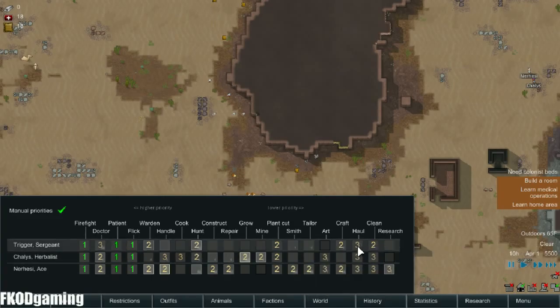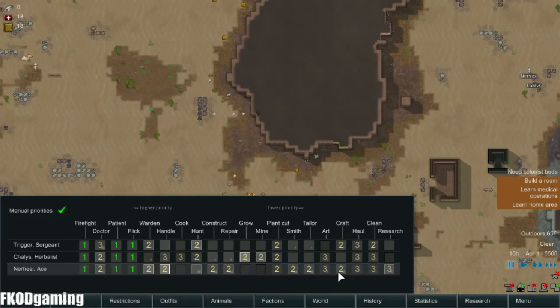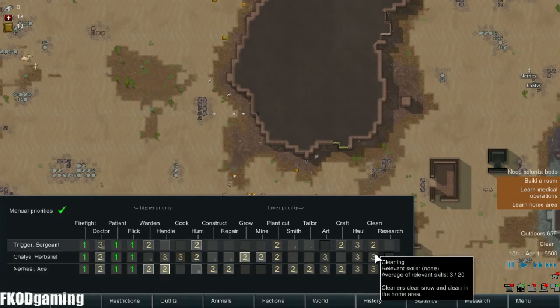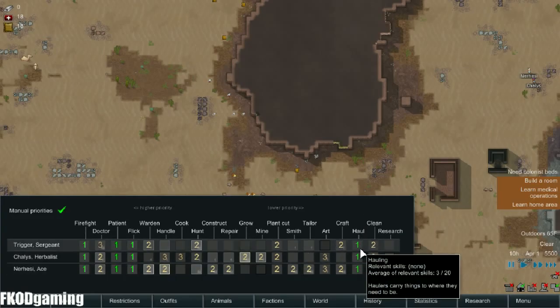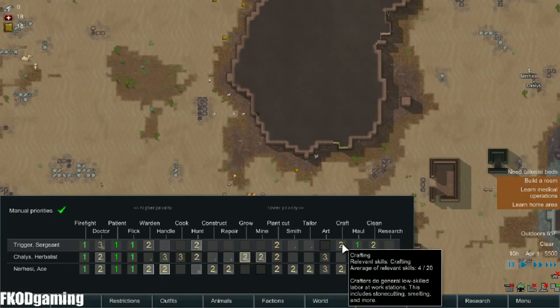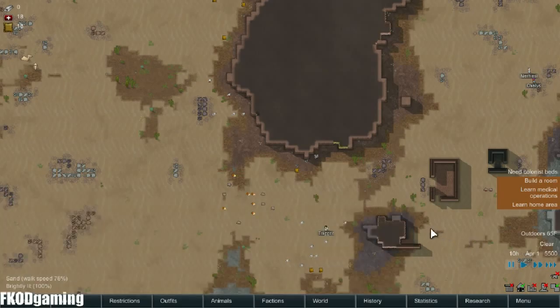Trigger is going to be our main cleaning person since he's not assigned to very much. Nursey can be a researcher — he'll be level 2. Everybody is going to be a hauler, and I'm going to set that as a level 1 task. The reason I'm doing that is because I was watching Quill18's playthrough.